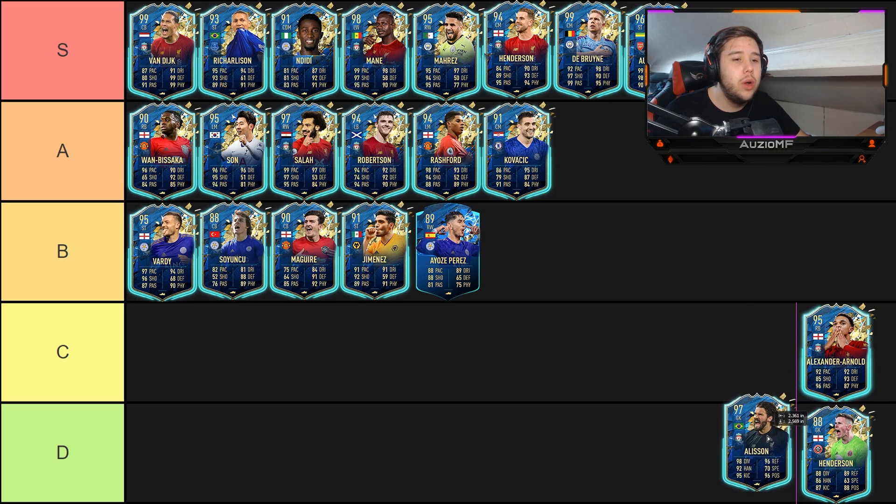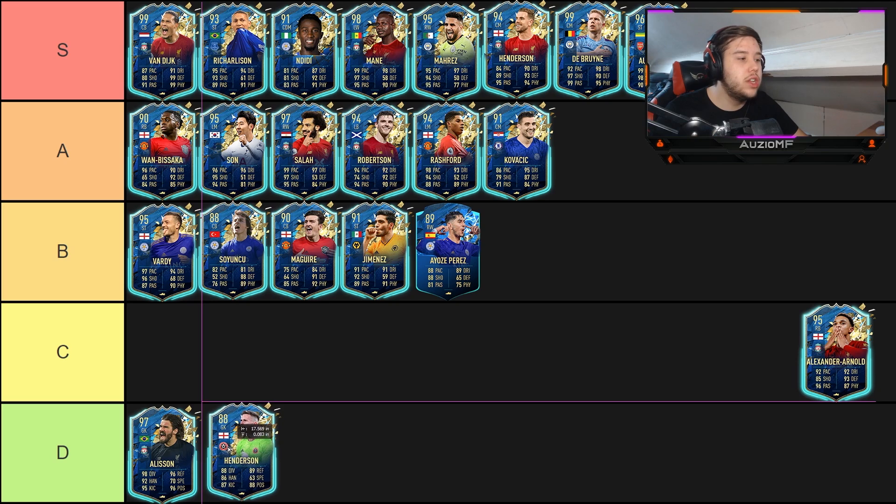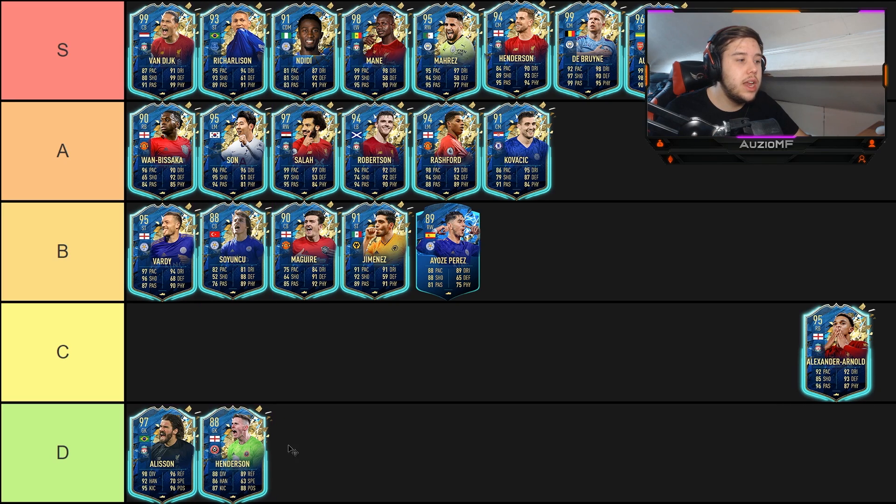Now let's do the goalkeepers. For me, Alisson first, then Dean Henderson. I've played against this Dean Henderson card a lot of times in Weekend League and he is broken — he did a lot of things I didn't expect him to do. Alisson for me is exactly the same as the Team of the Year, which I've used and it's so overpowered it's ridiculous.